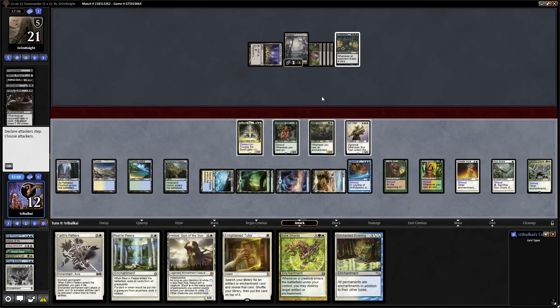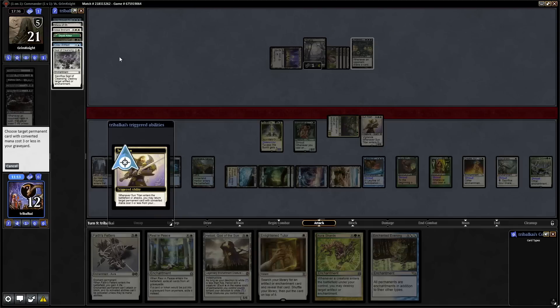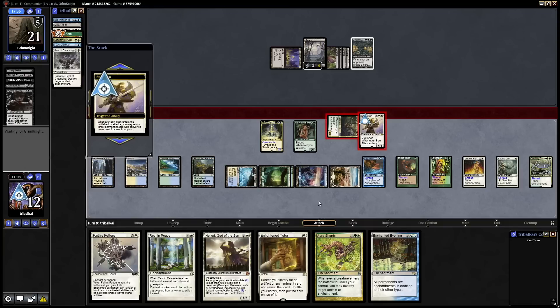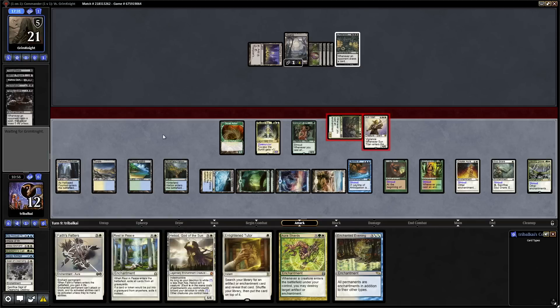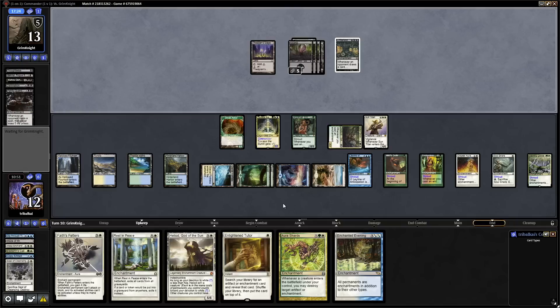We will get a land back — that will be the Dryad Arbor, because that taps for mana and we might not get into a land next turn. We need to draw into Thassa. We can go Enlightened Tutor, put Thassa on top, and then cast an Enchantment Spell during our opponent's turn — maybe Aura Shards — to draw into it. I think we're definitely getting our opponent for a bunch of Commander damage next turn, unless they've got spot removal for Tuvasa.